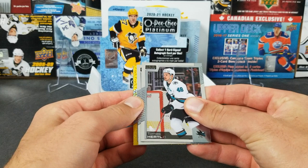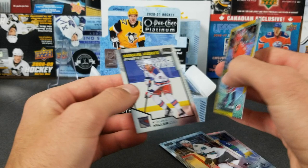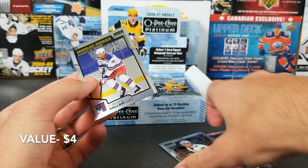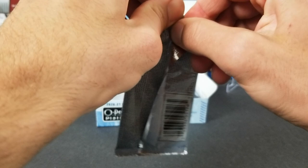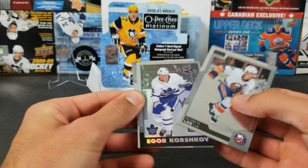Oh, what do we got here — this might be nice. Yellow Tracks: JC Miller and Aho. Yellow Tracks to 249, nice — that's our second numbered card. Calendrier Mail or marquee rookie. Alright, Igor Korshkov retro rainbow.